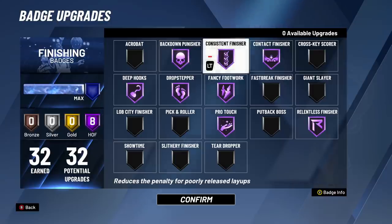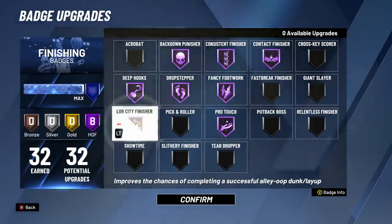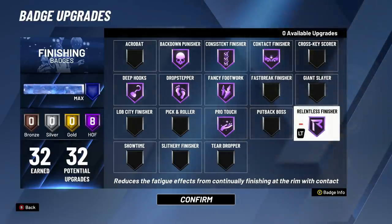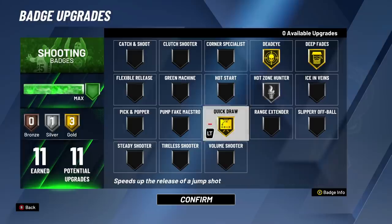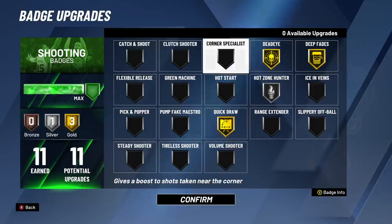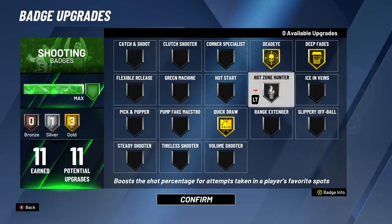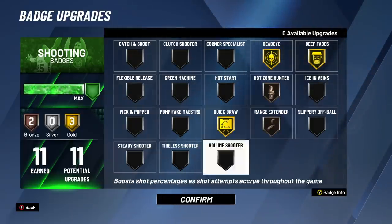We have essentially every single badge we could possibly want on this build — post badges like back down, drop stepper, deep hooks, plus the layup and finishing badges. Now that it's hit legend, I can get gold quick draw, which not only affects your jump shot but your post fade and hop shot too. Without quick draw on gold those shots are really slow and get contested easily. Now with 11 shooting badges — deep fade gold, dead eye gold, and even range extender — it's everything you could want for this type of build.